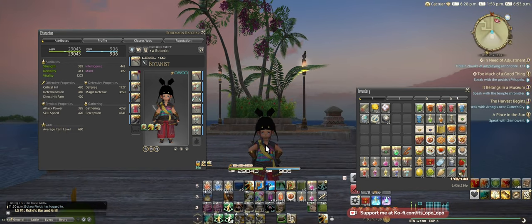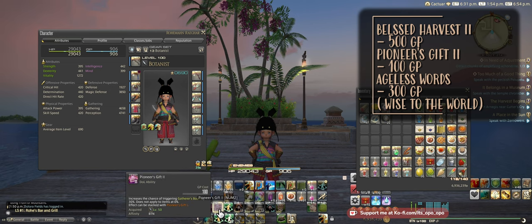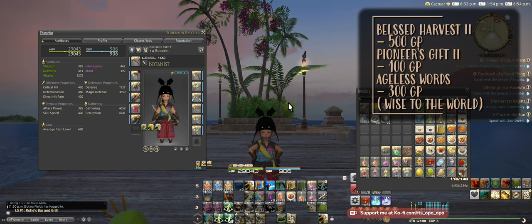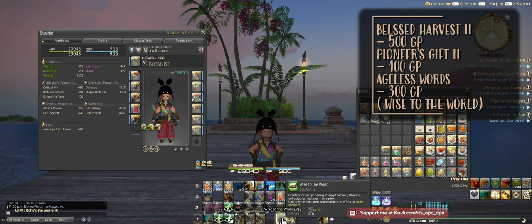What we're going to be doing is using Blessed Harvest 2 and Pioneer's Grit 2. Those combined is going to cost 600 GP. Then we'll need another 300 GP for Ageless Words, and hopefully you can get a Eureka proc.